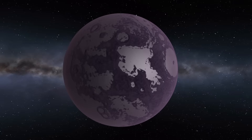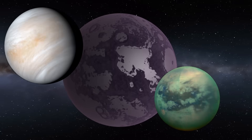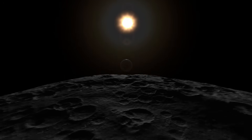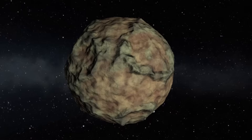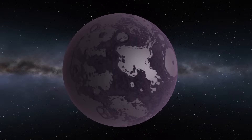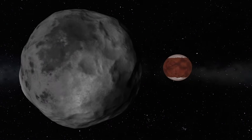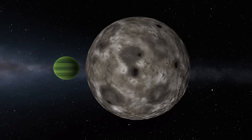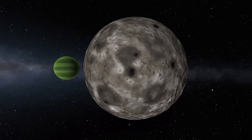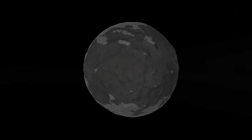Overall, we see that KSP often makes planets or moons analogs to one or more real-life bodies, often taking the orbital positioning of one but the appearance of another — like Pol being a distant copy of Io, or Eve being a copy of Titan in the position of Venus, or Ike being a copy of Charon but orbiting Mars instead of Pluto. Across the board, the dwarf planets and moons are much larger than their real-life counterparts, which is probably a gameplay decision to make for more unique and varied places to visit.